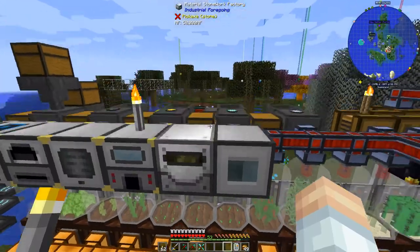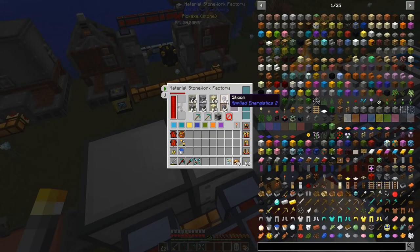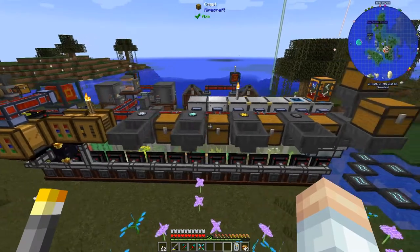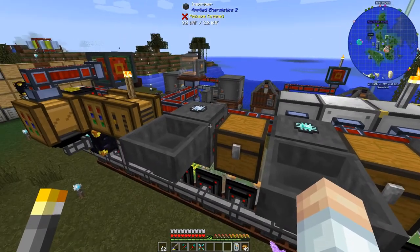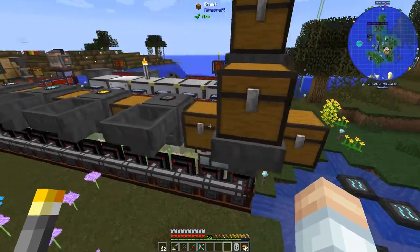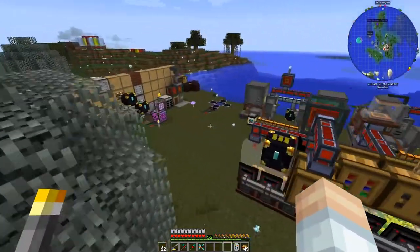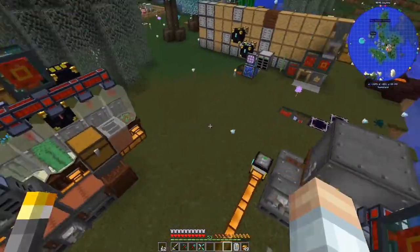I also had to redo my AE2 system — I've lost the drives and had to redo all of it. We've got it a little better cleaned up now. I moved all my thermal expansion stuff along with the material stonework factory over here. We need to change this to furnace mode and chuck the silicon in there — the AE2 inscribers are lined up here so it's a slightly better setup. If you've got to redo it, might as well redo it a little more nicely.